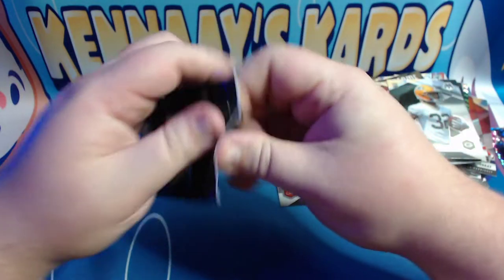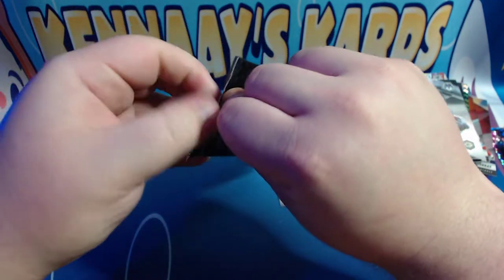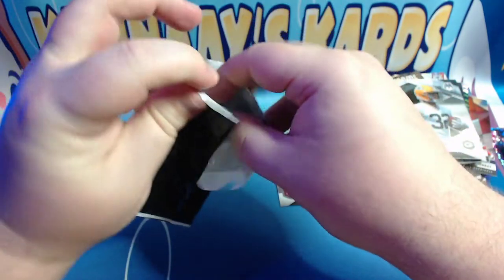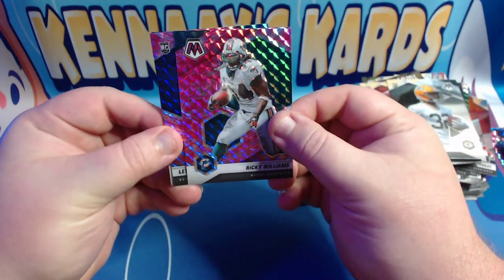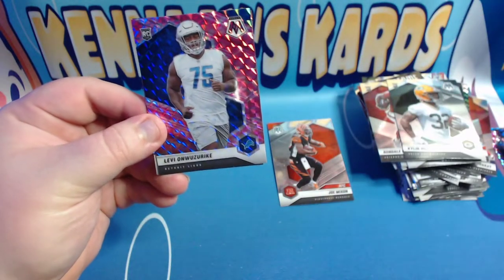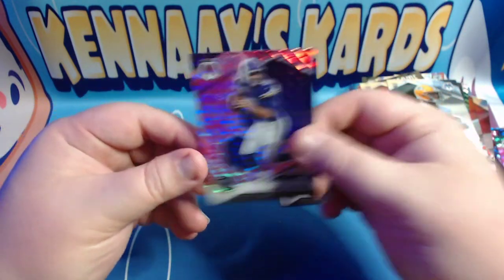And then we have our final pink pack here. Final three cards: we've got Ricky Williams, a rookie of Levi Wallace, and Kirk Cousins on the NFC.